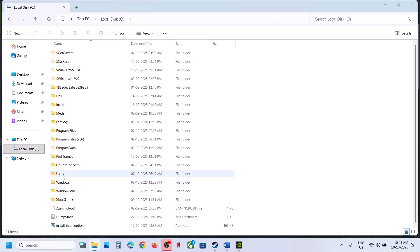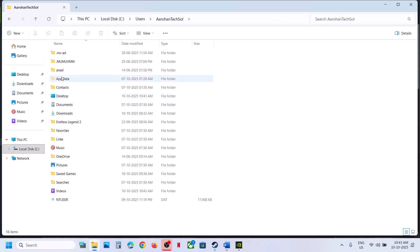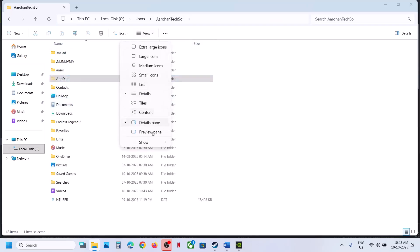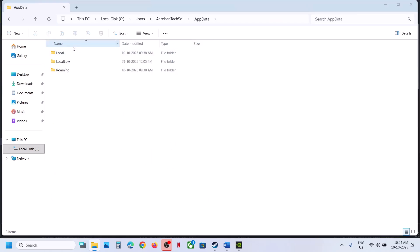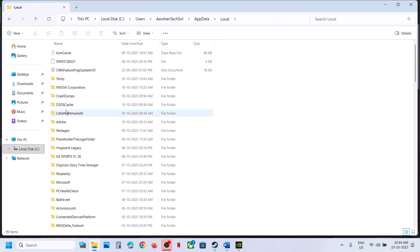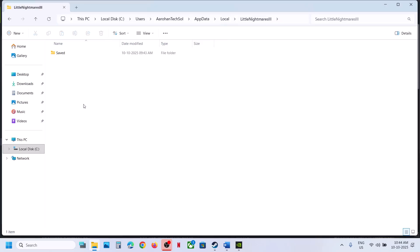Open the Users folder, then open your username folder, then open the AppData folder. If you don't see AppData at the top, click on View, select Show, and put a check on Hidden Items. Then open the AppData folder, open the Local folder, and then open the Little Nightmares 3 folder.